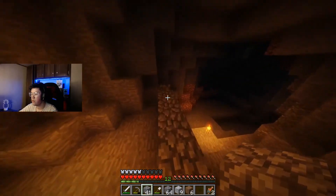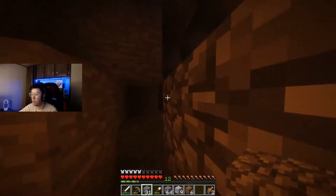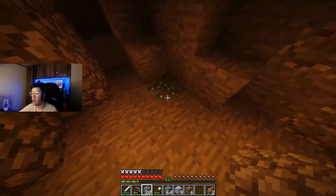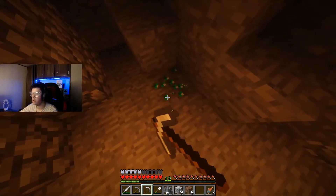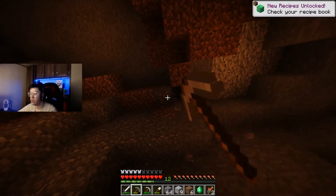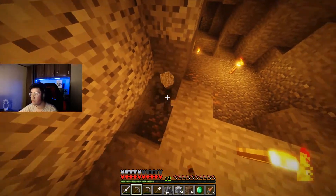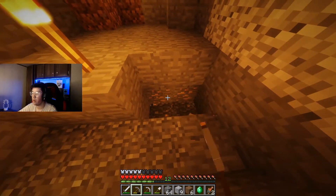I'm just going to block this off to be honest. Not about it. But look guys — we found emeralds! I didn't even know we were in an extreme hills area. One emerald, cool, and some iron as well. That probably does go down, but like I said it's kind of hard — I don't know what's coming up. I don't know if it's a creeper, skeleton, or zombie — I don't know what's coming up until it's pretty much in my face.